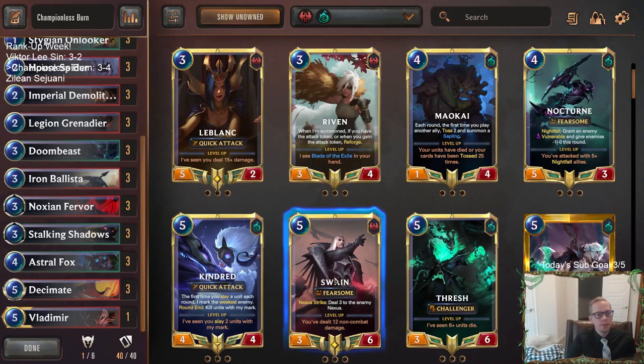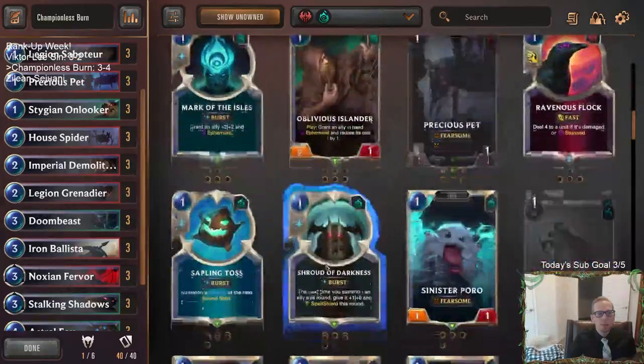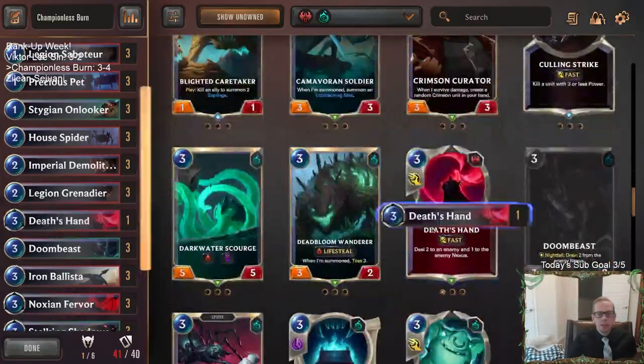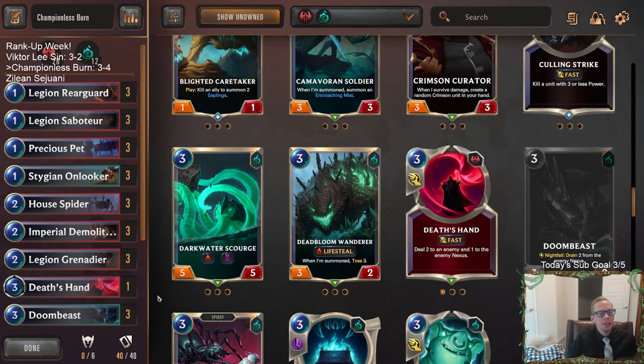Could play a Swain - Swain has Nexus Strike and Fearsome, it can do some stuff too. So if you want to play a champion, maybe one of those options. Anyway, that's gonna be it for this Championless Burn deck - fast games, fun games, always pretty close. Those watching later on YouTube, hit that like button and feel free to leave comments and let me know what you think of the deck. Technically we were 2-0 after we put in Deathsand, so maybe that's the good luck card. Thank you so much for watching, I'll see you for the next video.